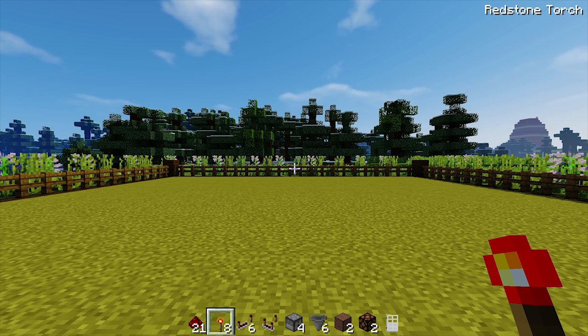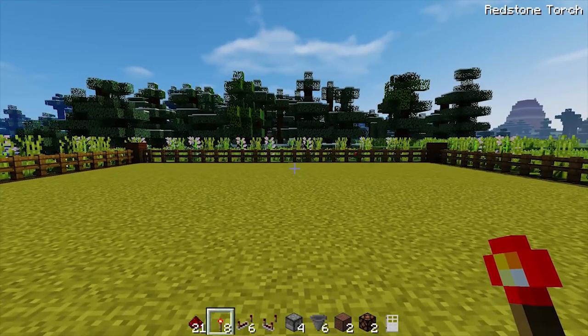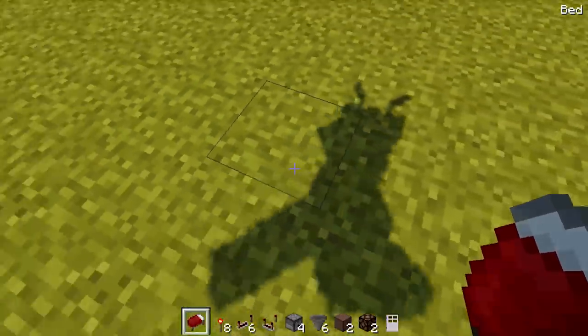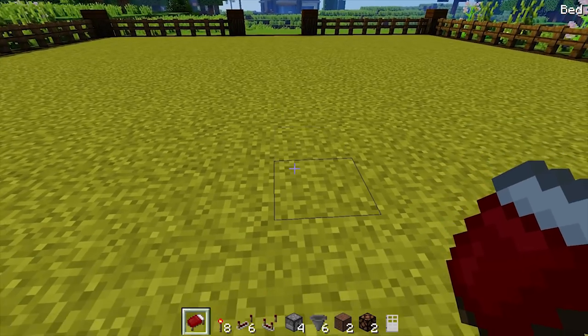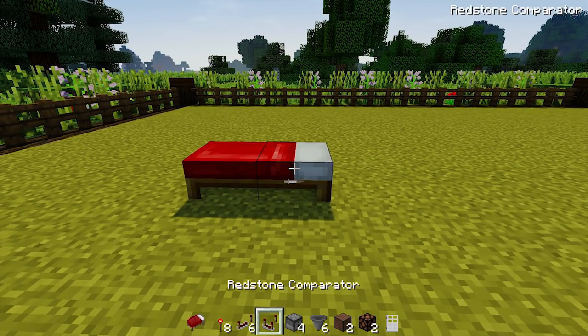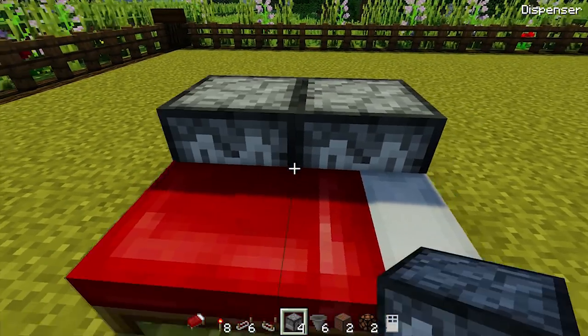To position this more easily, the first thing we're going to do is create the bed chamber. Get out the bed and place it facing towards the front. Then get our 4 dispensers and place them on the sides of the bed facing into it.